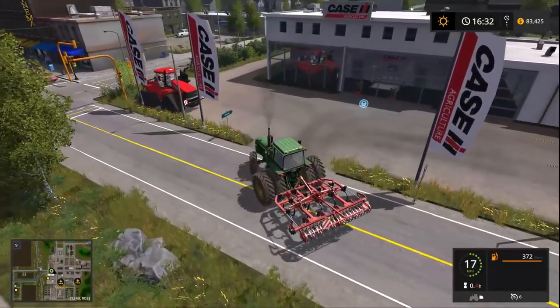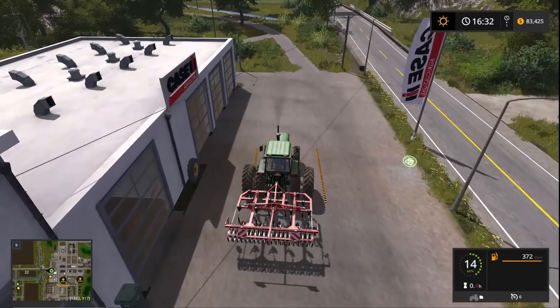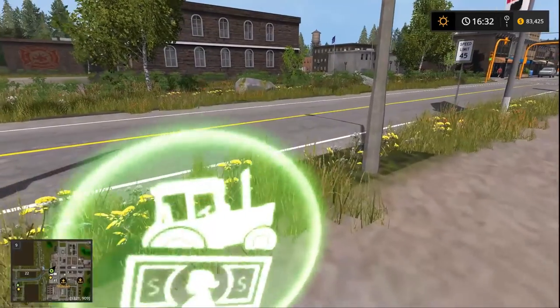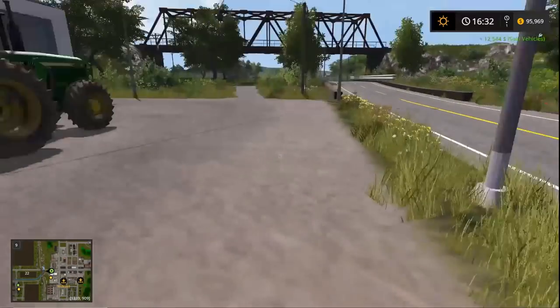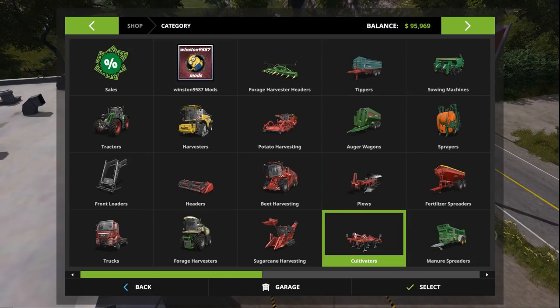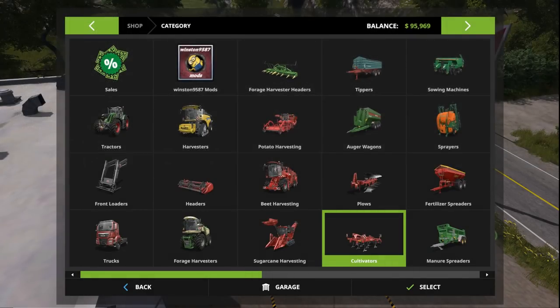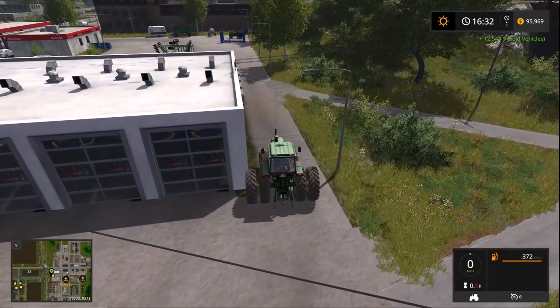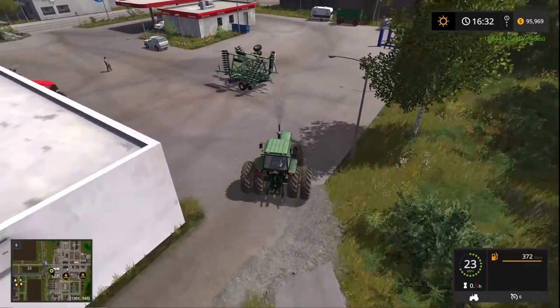The sell point is right here, so we'll just drop it off and pull away. We got 1,254 back for it. We originally would have paid about 1,400 to buy it new, so we only lost about 1,000 to 1,500 bucks on it for using it once — not bad at all.